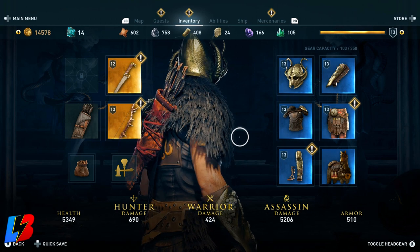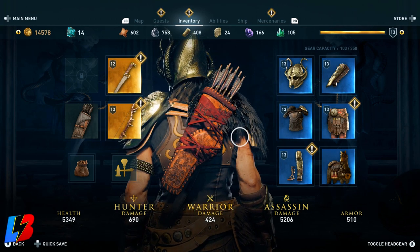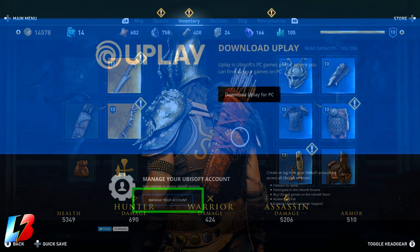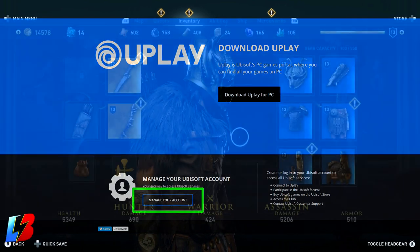Step number four: make sure you have a Uplay account. If you don't, the game will likely prompt you to create one when it launches, or you can go to the link marked number four down below and create a Uplay account from there. Once you've made a Uplay account, you're ready to move to step number five.